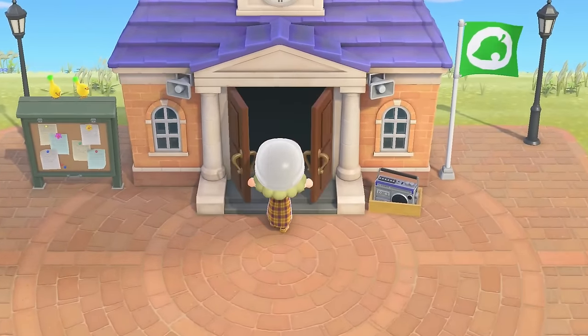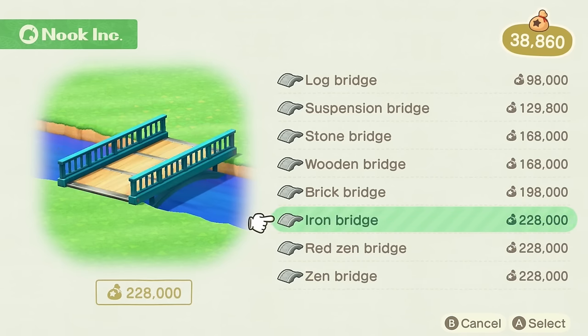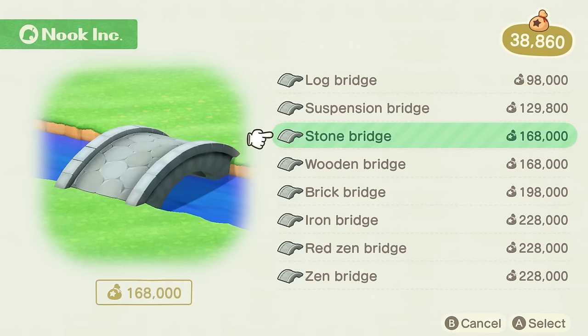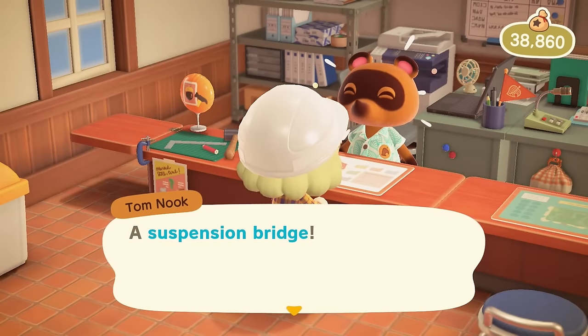Let's try and choose a bridge. I love the zen bridge but I think I've used it too often, plus I'm not sure it fits a farm island. I definitely like the wooden bridge, but I'm also thinking about the suspension bridge. I don't even know — is this tropical? I just want to see it and then make my choice.